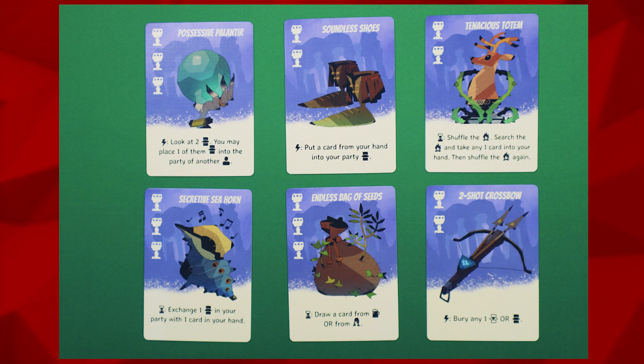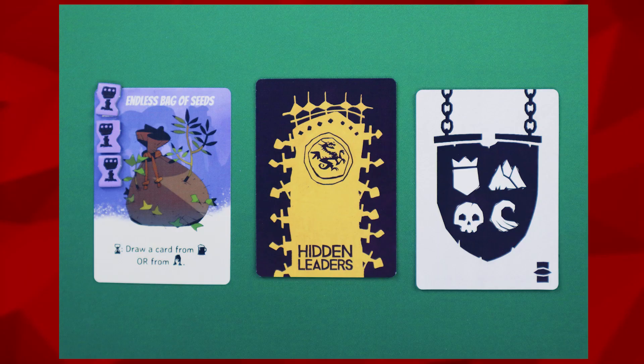The final module is Artifacts. This adds six new artifact cards as well as some artifact tokens. Once you have completed the base setup, each player will either choose an artifact or randomly receive one. Each player places their artifact card face up next to their face-down leader. You will then look at the number of artifact symbols — the goblet symbol — on the far left of your artifact card and gain that many artifact tokens, placing them on those symbols to indicate the number of uses available.